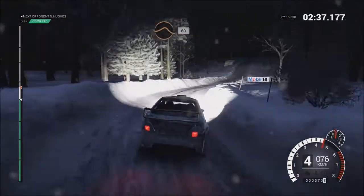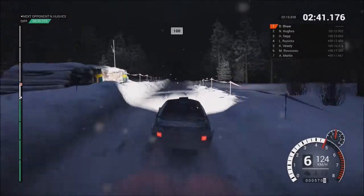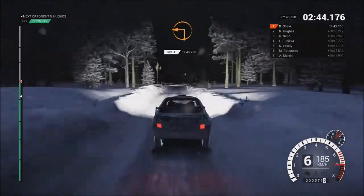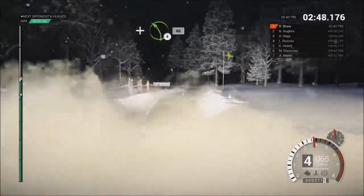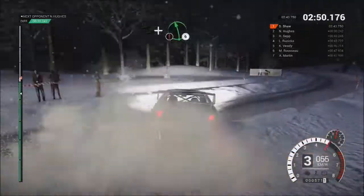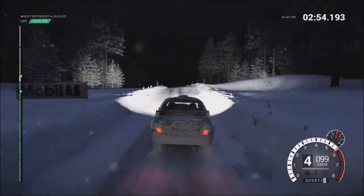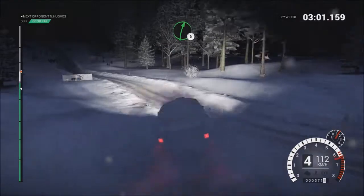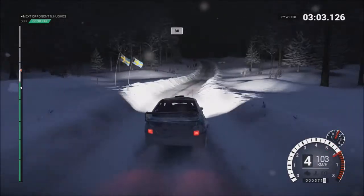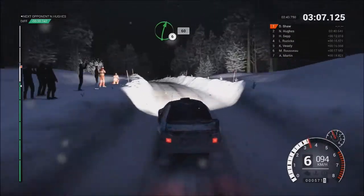Keep middle over, big jump, sixty. Crest, one hundred. Turn, square left. And left four, sixty. Caution, and left six over crest. Right five long, dip. Left five. Right six. Eighty over bumps. Left five long, keep left over crest. Right six over bumps, sixty.